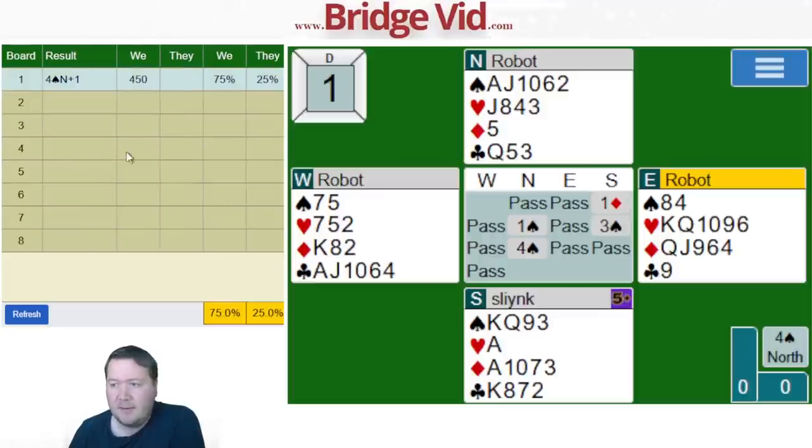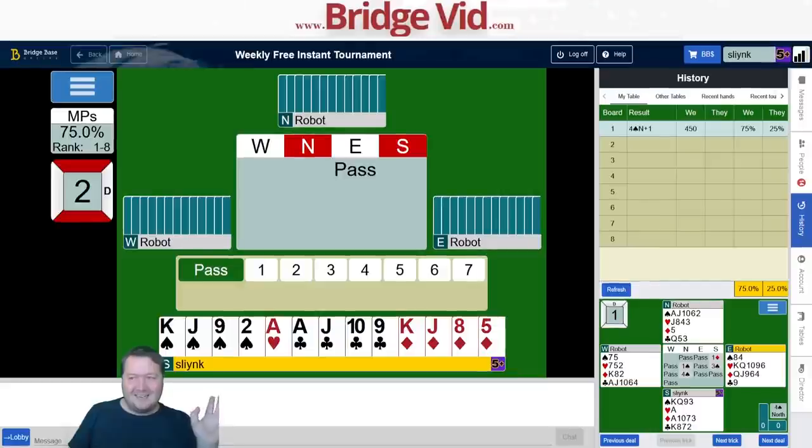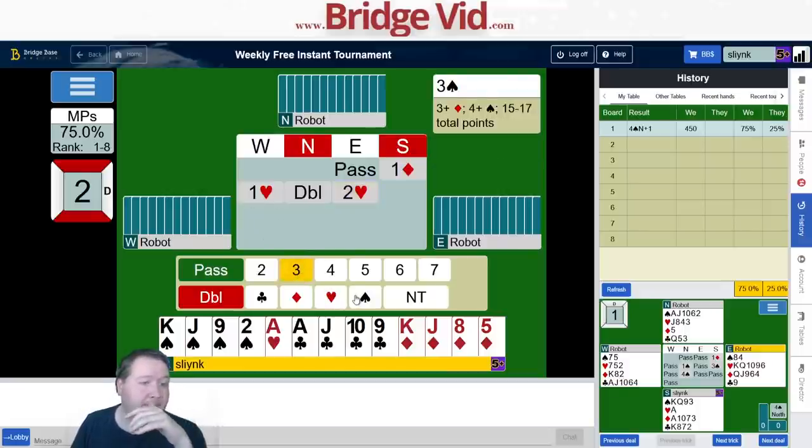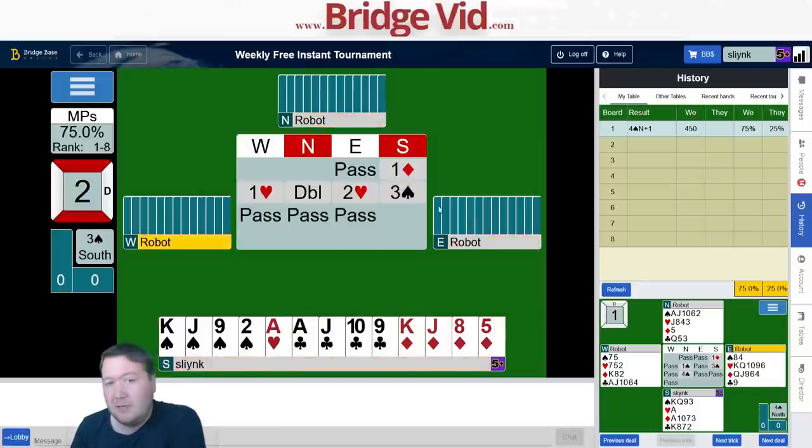I got a sense of déjà vu — the next hand popped up and I saw my hand and thought, did that actually change? It's a triple-four-one singleton ace of hearts. It is a different hand but it's like what's going on? I didn't open one no trump last time and I won't do it again. This one we've got 17 points. Partner doubled so I've got four spades — I'll bid three spades, though I don't mind upgrading to four.